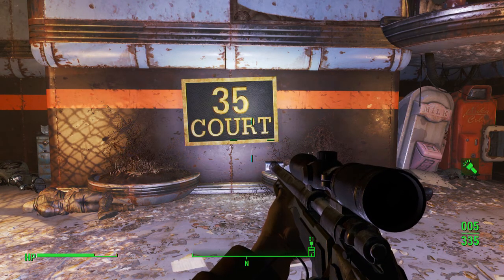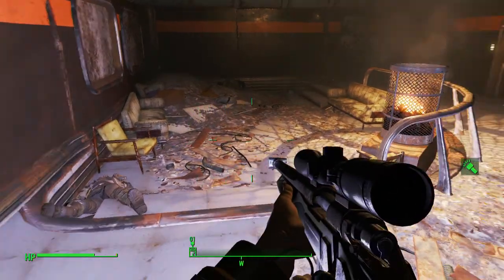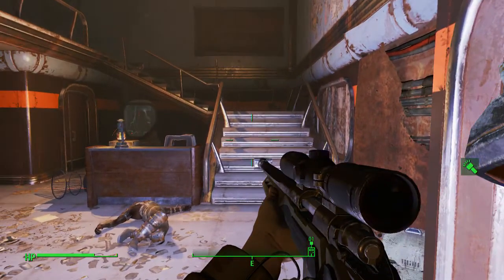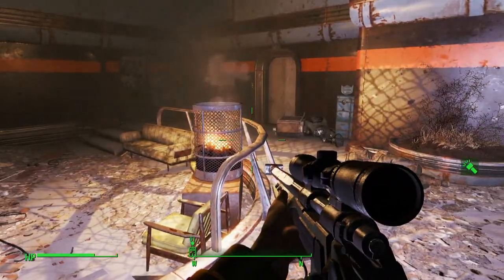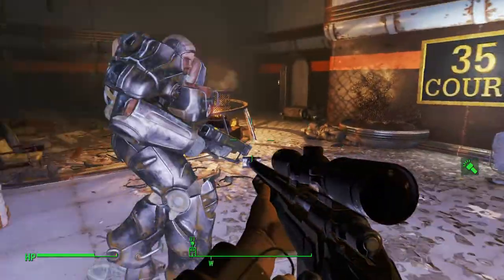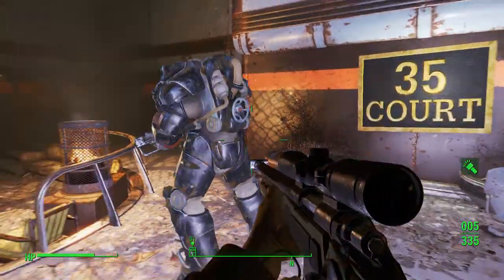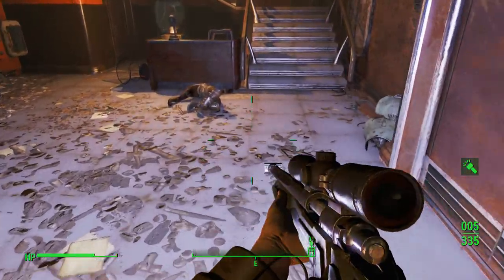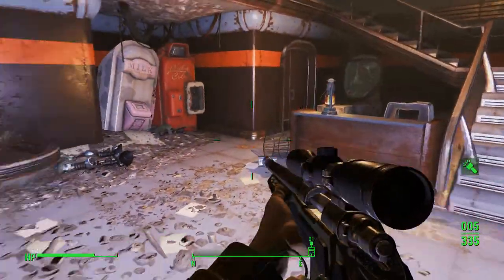Yo guys, what is up, it is Nick, we're back on Fallout 4. I've been waiting to do this video - I knew about it a long time ago, I could have done it like four or five days ago. This is going to be how to get a full set of X-01 power armor. It's going to be a little bit longer of a video because I'm going to get it and then upgrade it to mark four.